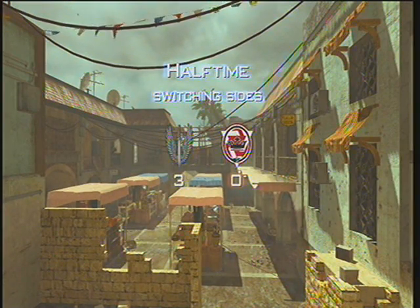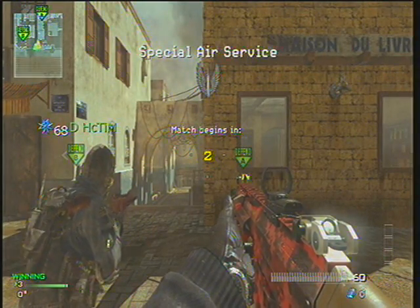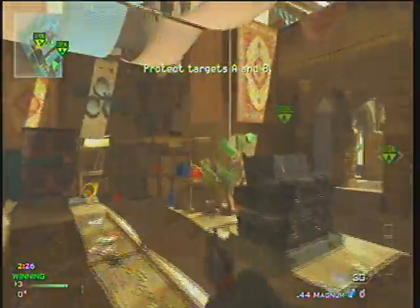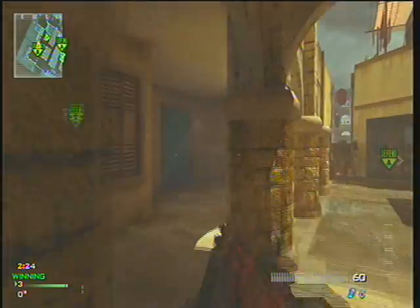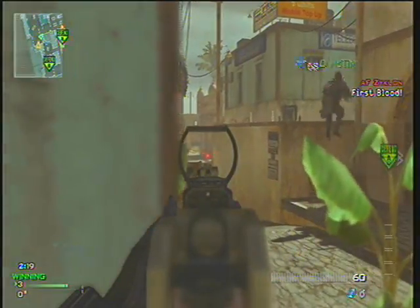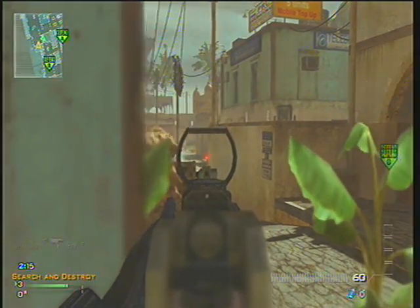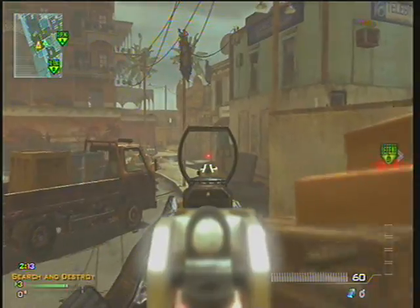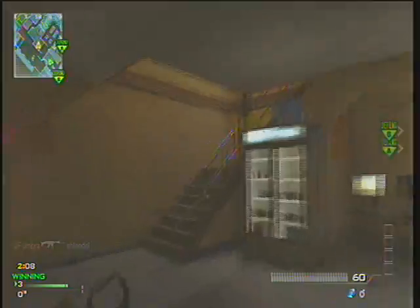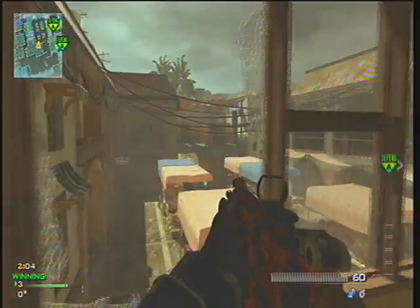We're going into a 3-0 lead now. We know we can't just give up this map, but we can afford to give up one — we can't give up two. Obviously you want to shut out the team, that's just for obvious reasons. Once again I go this side to see if I can pick off the guy over at alleyway, but they don't seem to be pressuring that side right away because of how many guys they lost last time. It's 4-3 right now, three before them.